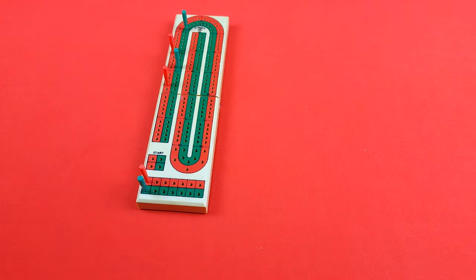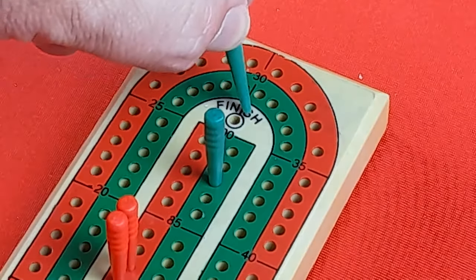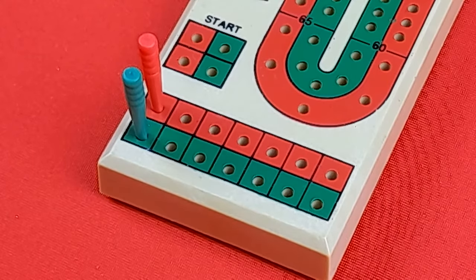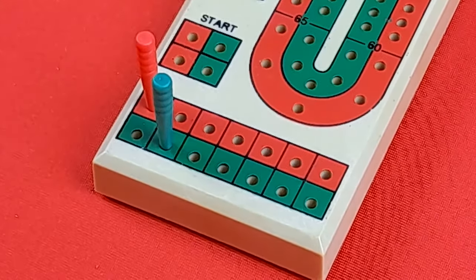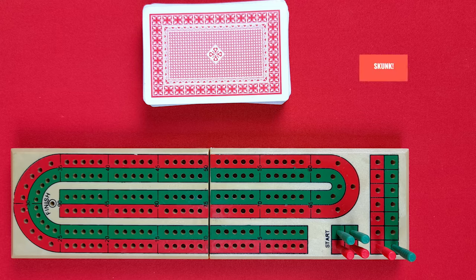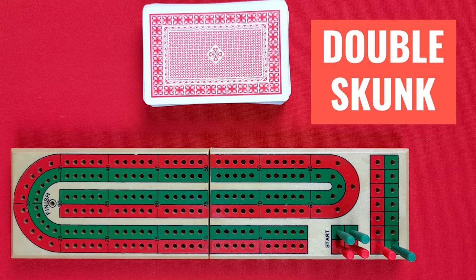Players continue in the same way until the first player to peg out to the winning spot on the board — that player wins the match. Most people play cribbage over a series of matches, like best of seven. If a player reaches 121 before their opponent reaches 91, that's called a skunk and they win two matches. If they score 121 before their opponent scores 61, that's a double skunk and the player takes three matches.